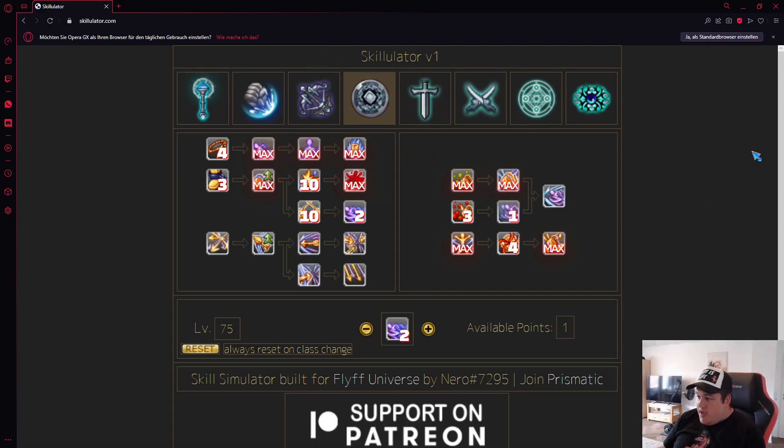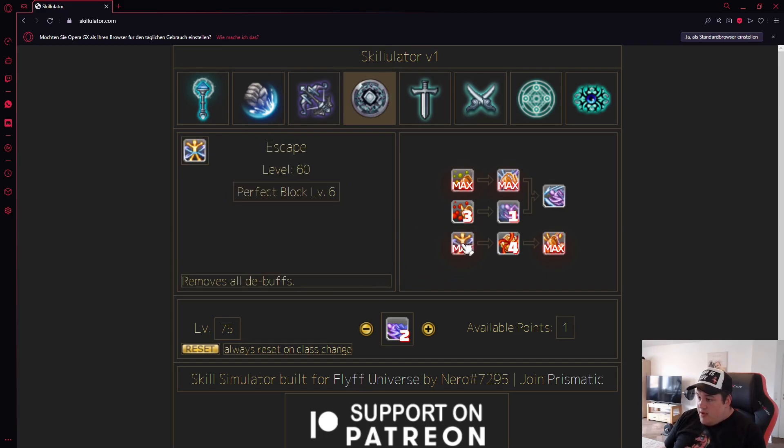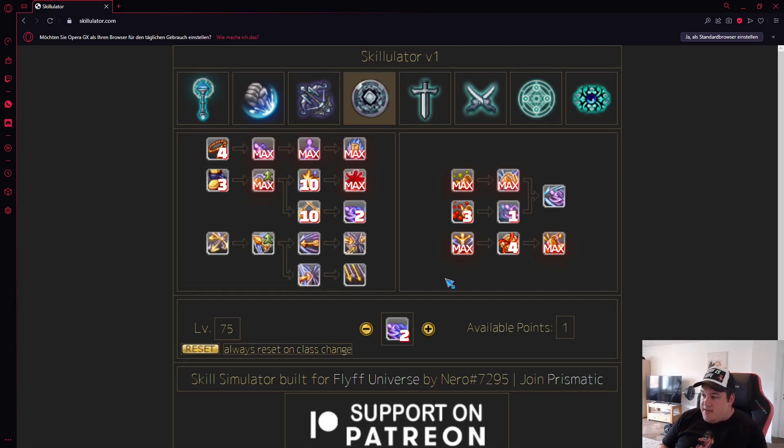This is just an example of how the Skillulator can be used for theory crafting and making sure you're not missing anything. One really neat feature is that you can always see the skill descriptions for what each skill actually does. What's currently missing is the scaling for the different skills — you can't yet see what values you get when going from level 10 to level 11, for example — but I'm sure that will come. Overall it's an amazing tool and I'm really happy that Narrow made this for the community. Have a nice weekend, cheers!